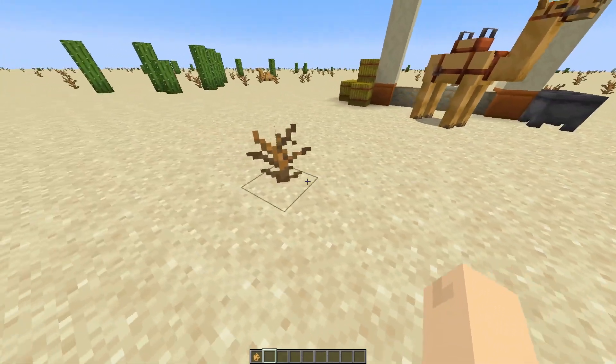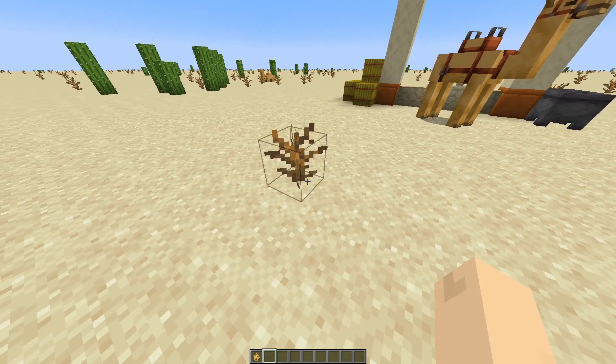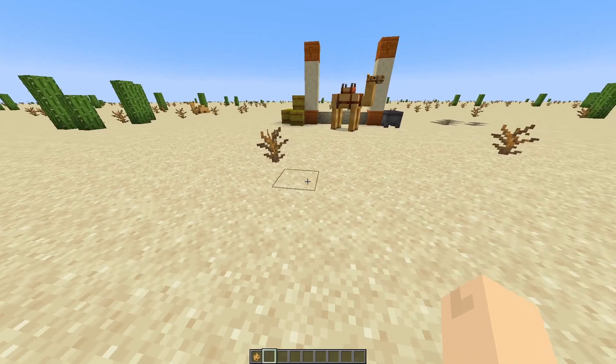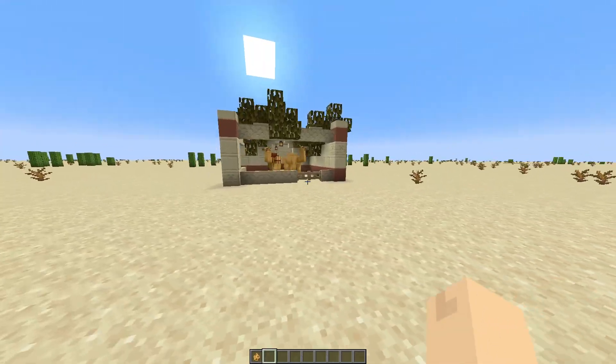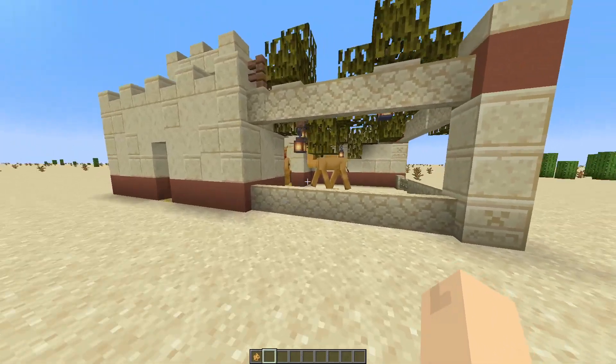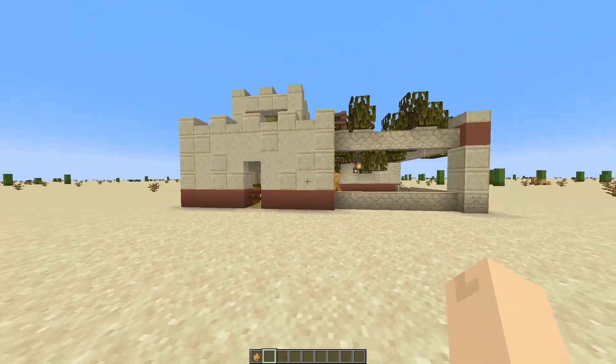Let's say you're back at home, maybe at your base, and you want a nice place to store your camel — maybe you're living in a desert. Well then we have this area. It's a bit bigger so they can roam around, and it's a lot more detailed. I think it looks rather nice.